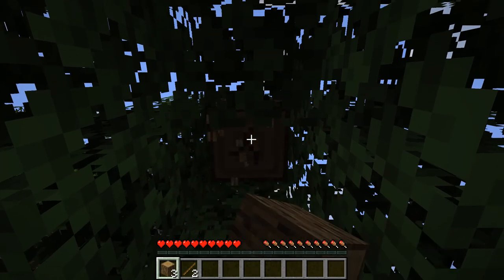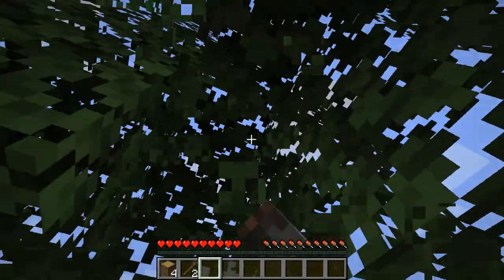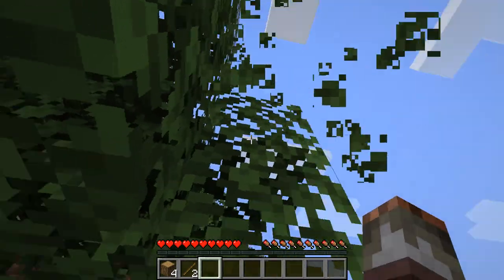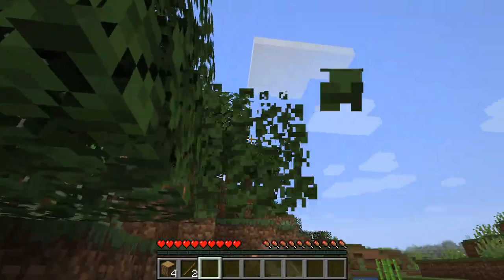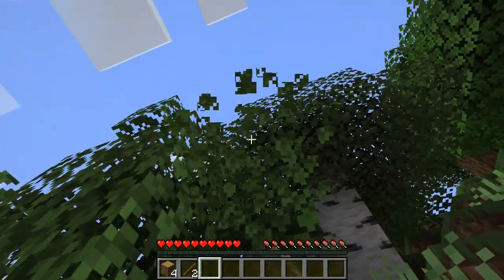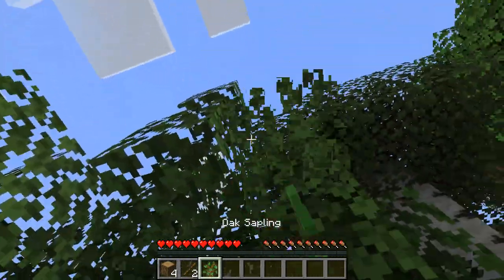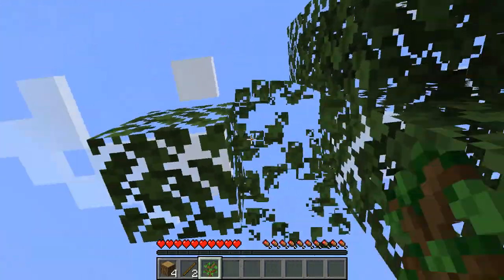The first thing we're going to do is start by punching some trees. You always want to start your Minecraft worlds like this — get dirty and whack those trees, because they ain't going away without you doing it. There isn't any tree-cutting automation in Vanilla Minecraft — it's all manual, guys. Get some manual labour.